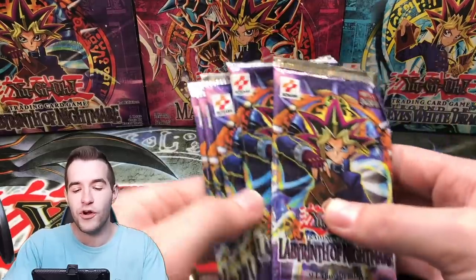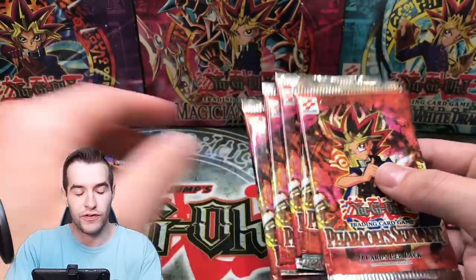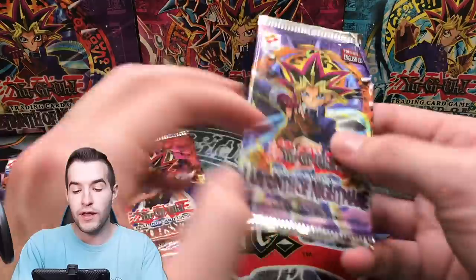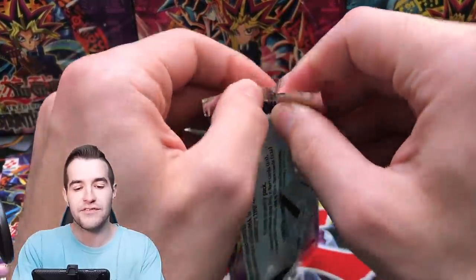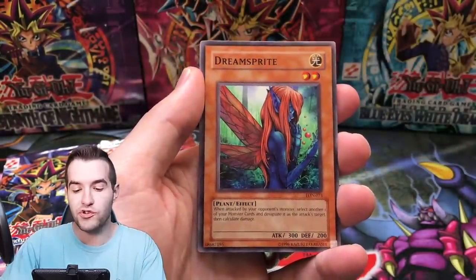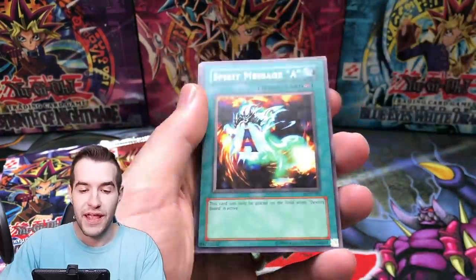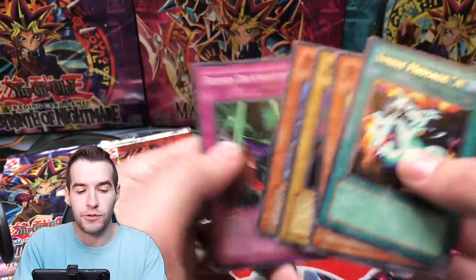We have Paolo T first. He has five Labyrinth of Nightmare and five Pharaoh's Servant packs — a pretty big lot. Hopefully we can get some good pulls; our MRL opening was a little rough. First pack: The Dark Door, Dream Sprite, Grave Robber's Retribution, Gadget Soldier, Spirit Message A, Dancing Fairy, Worm Drake, Amazon Archer, and Blind Destruction.